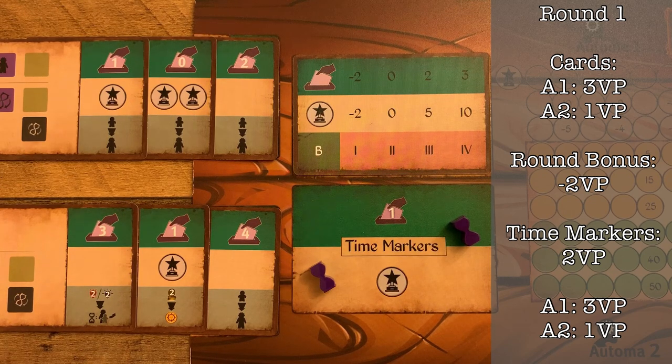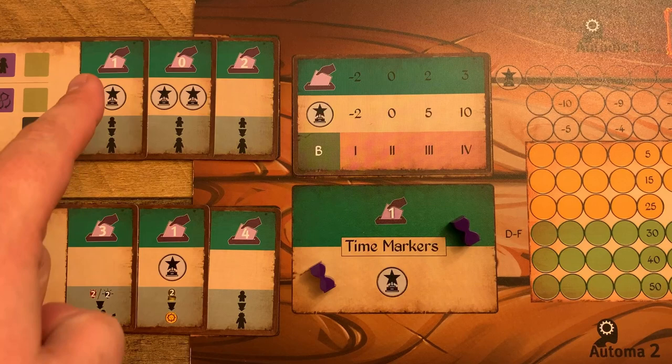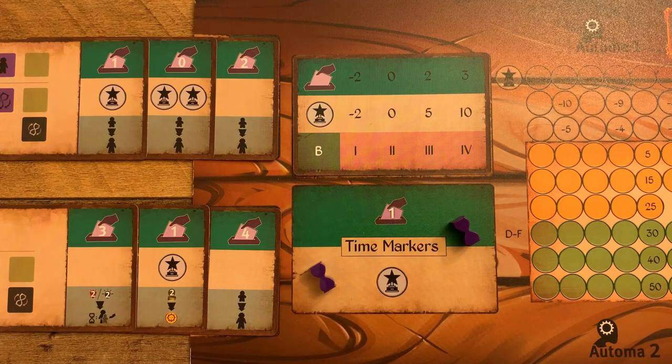Onto step one, privilege and votes. For each Automa, add the votes listed on their three already-revealed cards, then add one vote for each time marker on the scoring mat. If that results in a negative number, the Automa gets zero votes. If it results in a number larger than 20, the Automa gets 20 votes.